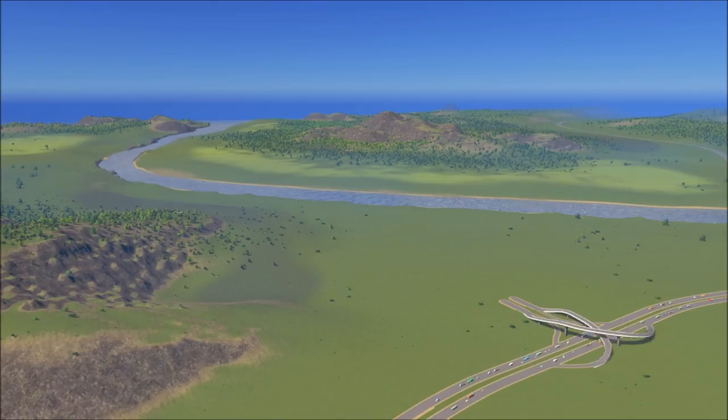What better way to find out what's really new than just to start a good old-fashioned vanilla playthrough series? We're on one of the new maps you get with the expansion — it's called Eden Valley — so super easy to follow along. If my game looks a little different, I've got the new DLC plus every other DLC. No mods, no assets, so yeah, easy to follow along.